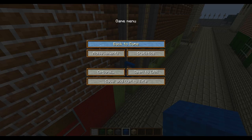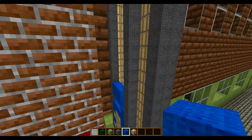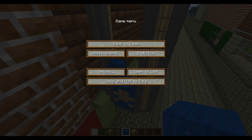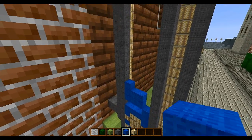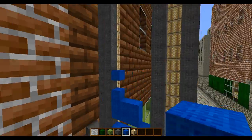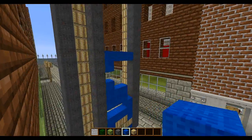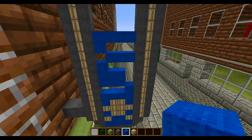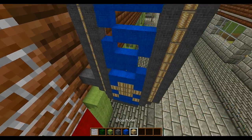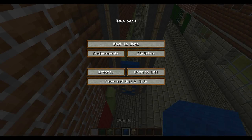So then there's the S, which is 1, 2, 3, 4, 5, 6 blocks tall, and that is here, here, here, here, here, here, here. So that's just that, and then — yeah, just like that. Okay, so that's the S. I think that's right — yep. So then we can just fill that in with glowstone, and it'll look like an S. This is coming together really well.